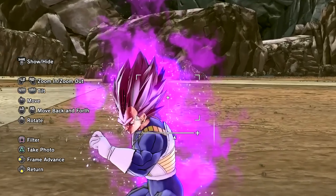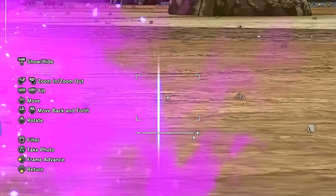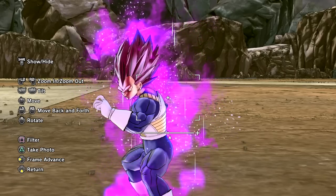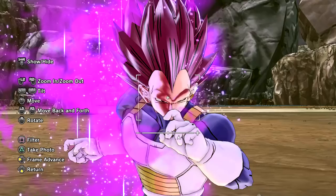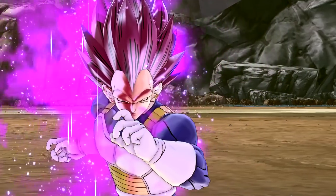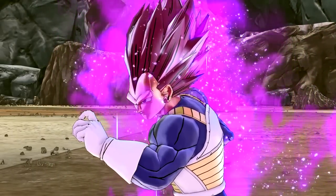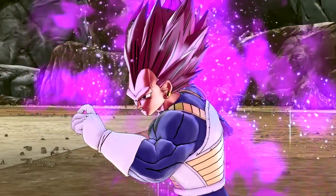Here it is - the Ultra Ego transformation with the purple aura. We don't have pupils anymore. Check out the pose and the aura - this is probably the best Ultra Ego aura out there. The model work itself is top notch. We have the purple aura, the particle effects, and also the energy lines. The model in general - yeah, top notch. This is the true Ultra Ego Vegeta mod.